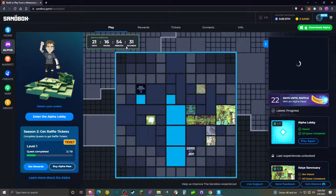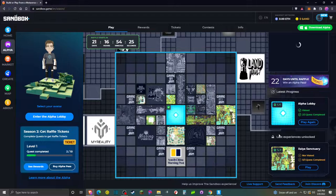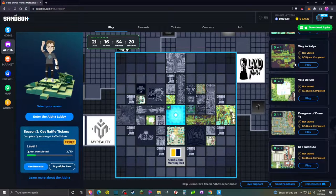If we take a look at our map here, we can see that we have only completed the Alpha Lobby. And if we go on the right hand side here and click on this, you'll expand all the experiences that are unlocked.